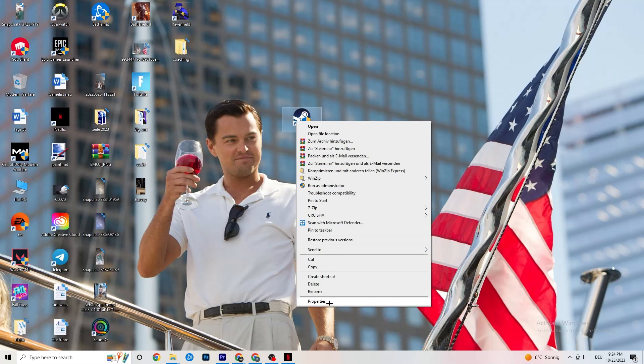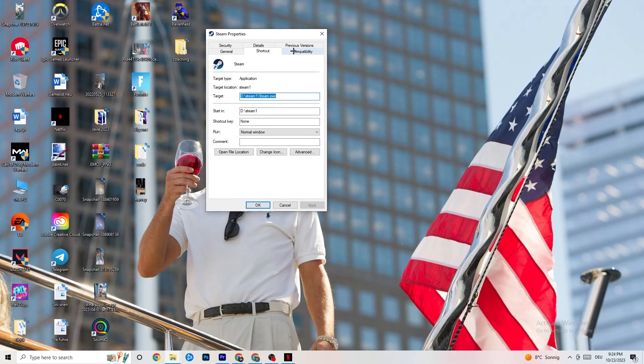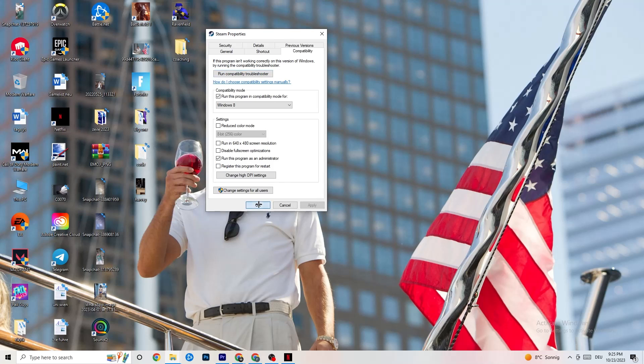If that doesn't fix it, right-click your launcher shortcut, go to Properties, and click on the Compatibility tab. Enable 'Run this program in compatibility mode for' and select the latest version of Windows available. Disable Reduced Color Mode, disable Run in 640x480 screen resolution, disable Full Screen Optimizations, and enable Run this program as an administrator. Also disable 'Register this program for restart.' Click Apply and OK. You can also repeat the same steps for your game shortcut. Then restart your PC and launch your game.